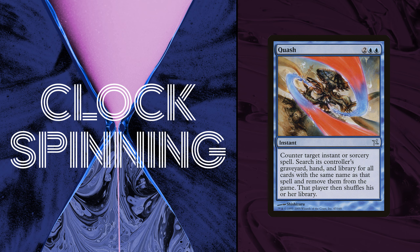Where do you land on Quash? I think we need to quash it. There aren't that many instants and sorceries worth playing, let alone worth countering — apart from like Rend Flesh or Rend Spirit, the key black removal spells, there's just not that much worth spending four mana to counter. Four mana is a lot to leave up — you're almost always losing mana on the exchange. The exiling of additional copies is rarely going to matter. Insta-cut. Blue just doesn't have very many good reactive spells, even though the moonfolk set you up to play an interesting reactive game.